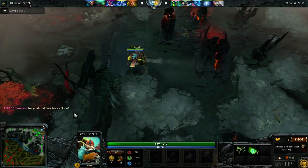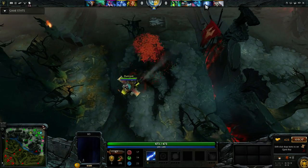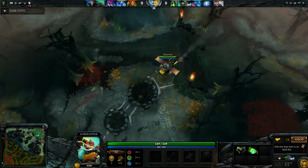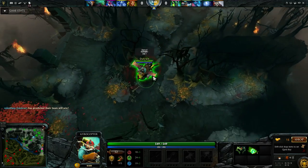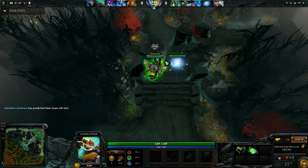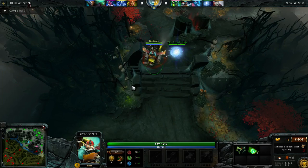Gyro's a ranged agility carry that's really popular right now in tournament play, including the International 5. He's picked primarily because he can solo really easily in the safelane and zone offlaners off the wave by himself, which means he can free up space for your support to do things such as roaming or helping out in the offlane. He snowballs your team in the early game and scales well because of Flak Cannon and a good agility gain per level.